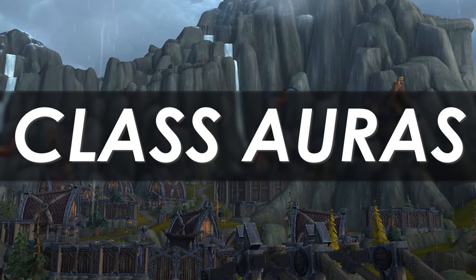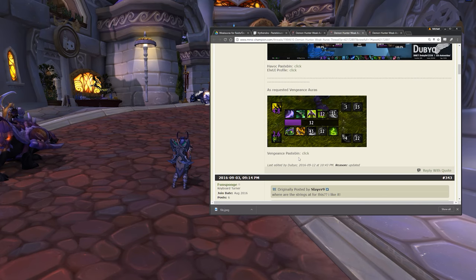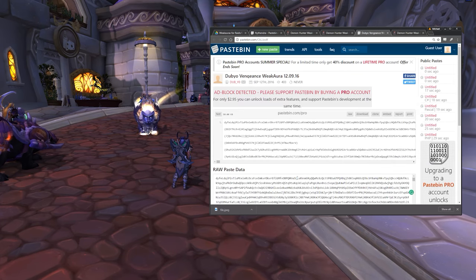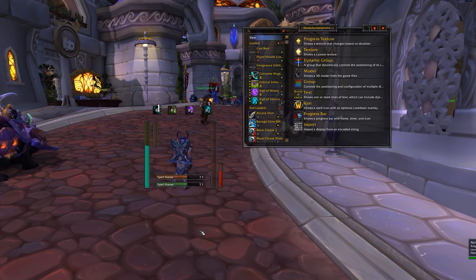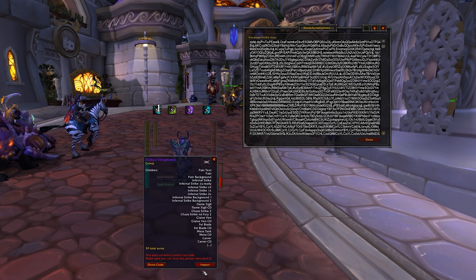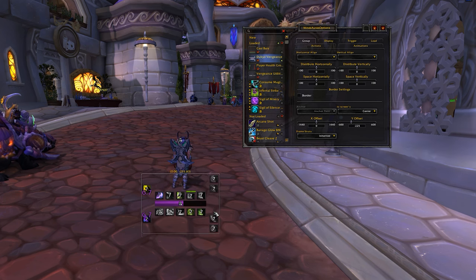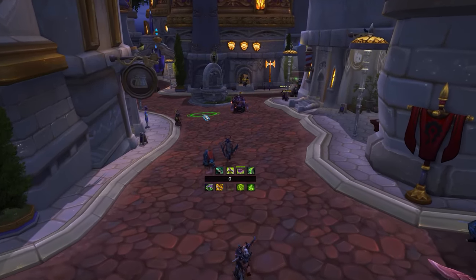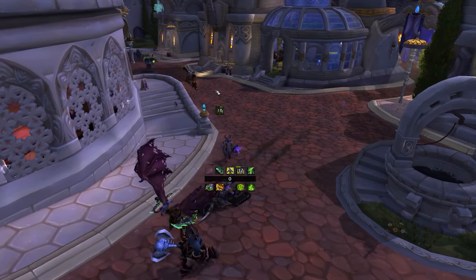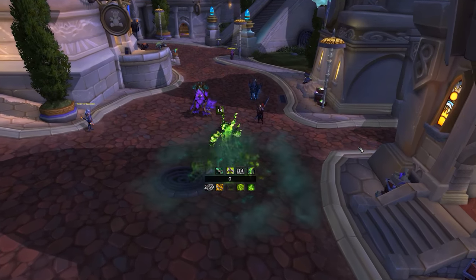On the topic of weak auras, class-based weak auras. Action bars tell you a lot, but you stand to gain a lot from using a custom weak aura designed to your spec. You can also use Tell Me When — I prefer weak auras. You'll generally have better resource tracking and in-built optimal priority suggestions. For many players this will help ensure your rotation is executed as close to perfectly as possible. A great place to look is the MMO Champion forums under your class forum, where there are generally popular posts containing good weak auras.